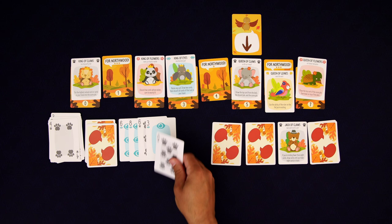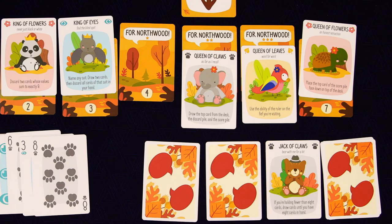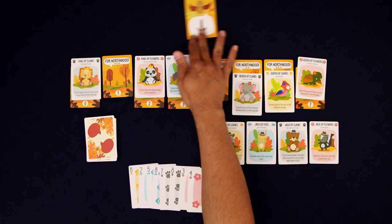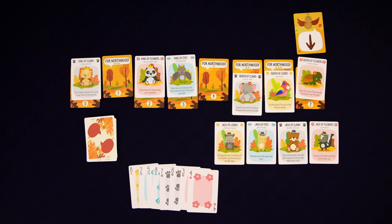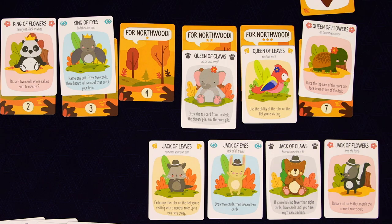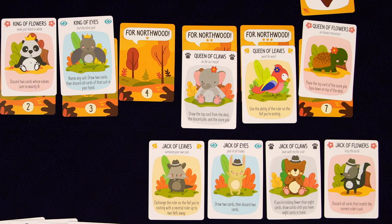That got a little dodgy, but we managed to convince. This is a tough one — lots of high cards. We have zero, two, three, and seven left. So I think we got to go seven and hope that we can make this work. We have too-low trump. We're going to need to bring some people along here. We just got the Queen of Claws — draw the top card from the deck, the discard pile and the score pile. We could also bring in the Queen of Leaves, which would let us use the power of the Queen of Flowers, which says to place the top card of the score pile face down on top of the deck. Neither of those are really helping, so I think we're just going to go it alone with our jacks.